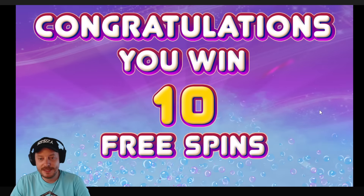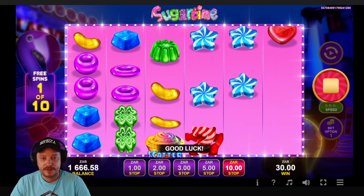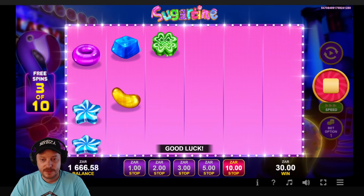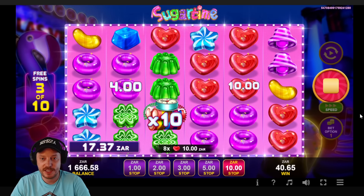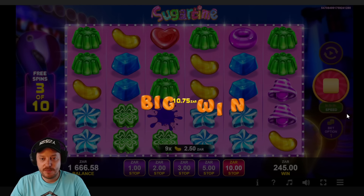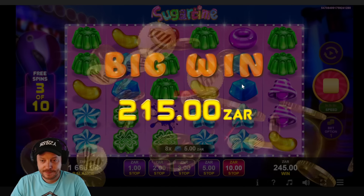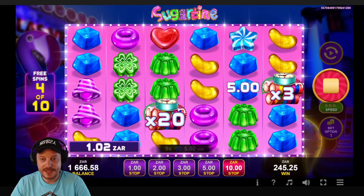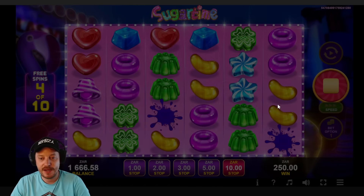Got 10 free spins — click anywhere to start. Ten times multiplier, nice. Come on donuts, here we go. It's kind of like Sugar Rush. 215 rand — we still need to make up another 800 rand though. Twenty times multiplier — yes, come on, give us more!